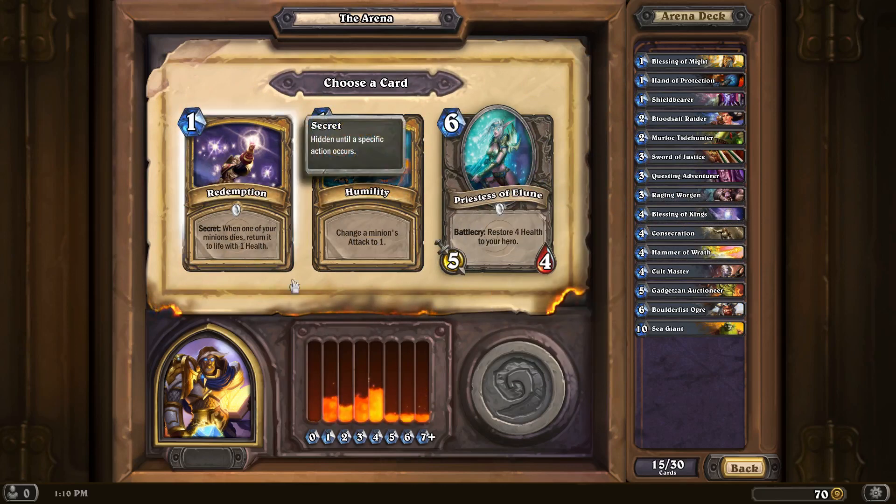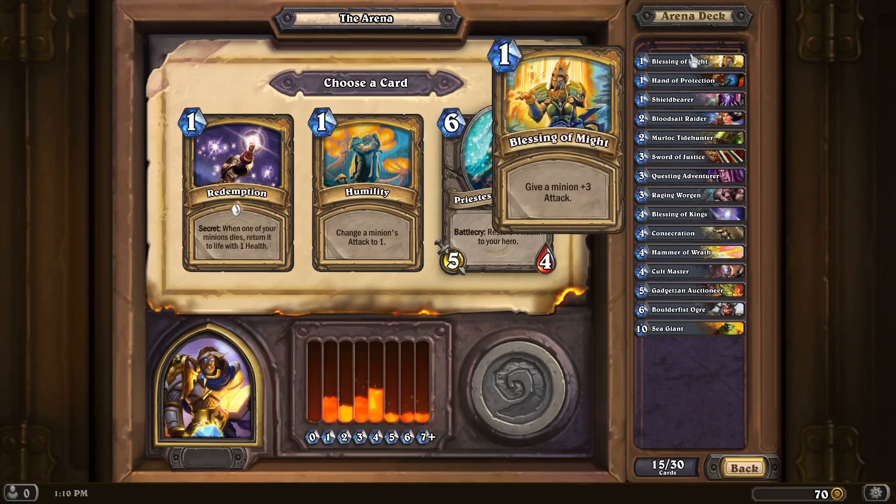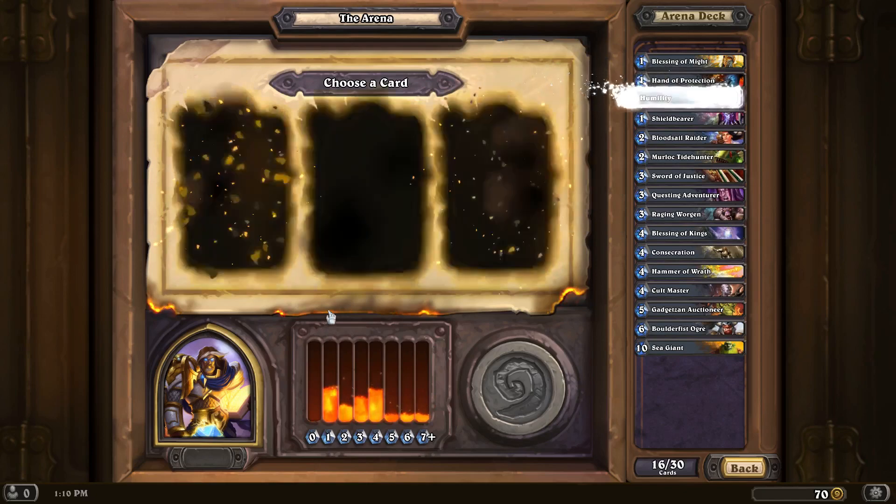When one of your minions dies, return it to life with one health. Humility. Restore four health. I want another — I don't think I actually took a Humility, did I? We'll take a Humility, at least one.